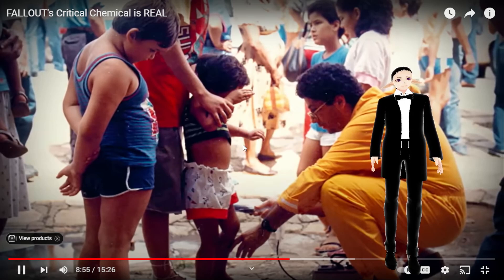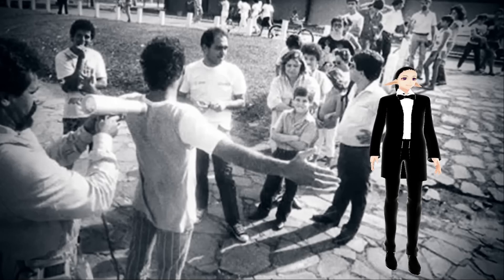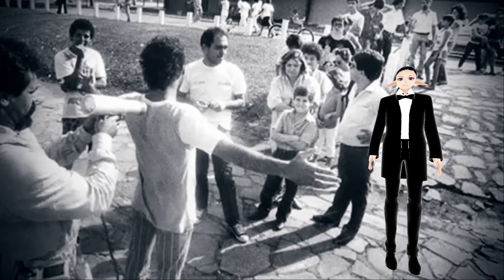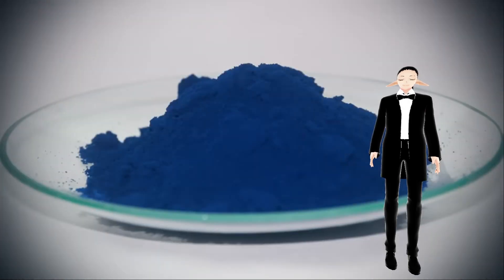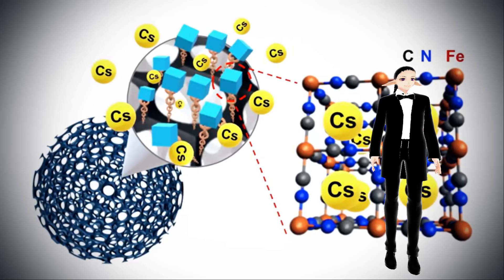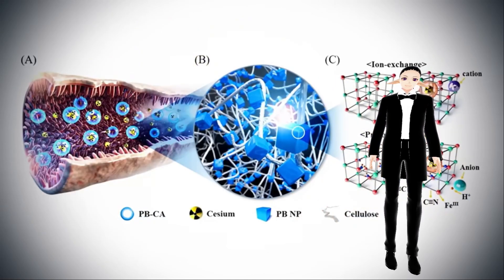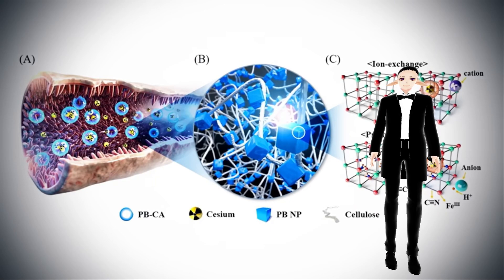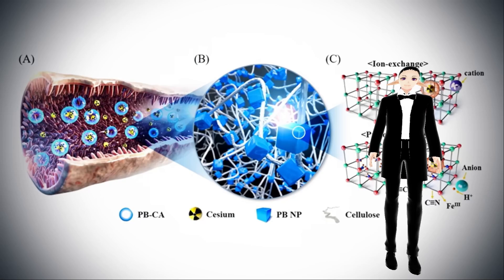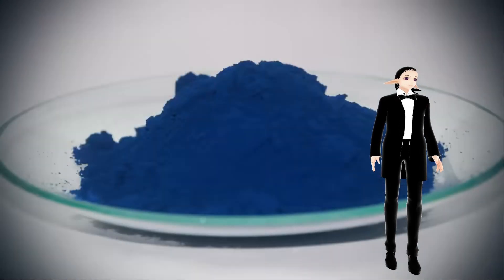The externally contaminated were easy to treat — dispose of clothes, take intense showers. But those who had inhaled or ingested cesium needed something else. The closest thing to a real-world Rad Away I can think of is called Prussian blue. This chemical, taken orally, is not absorbed by the GI tract but it does bind to radioactive cesium in the gut, increasing the amount of contaminants the body will eventually accumulate and excrete. Doctors gave Prussian blue to contaminated patients in 1987 and it reduced their whole body radiation dose by up to a factor of two. Now if Prussian blue sounds familiar — that's because you've seen it before. It's the exact same blue pigment in the paint that Bob Ross famously used.